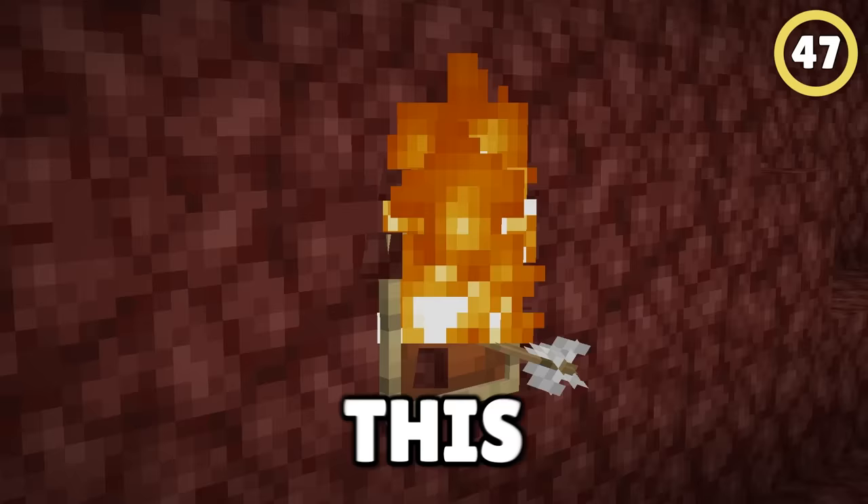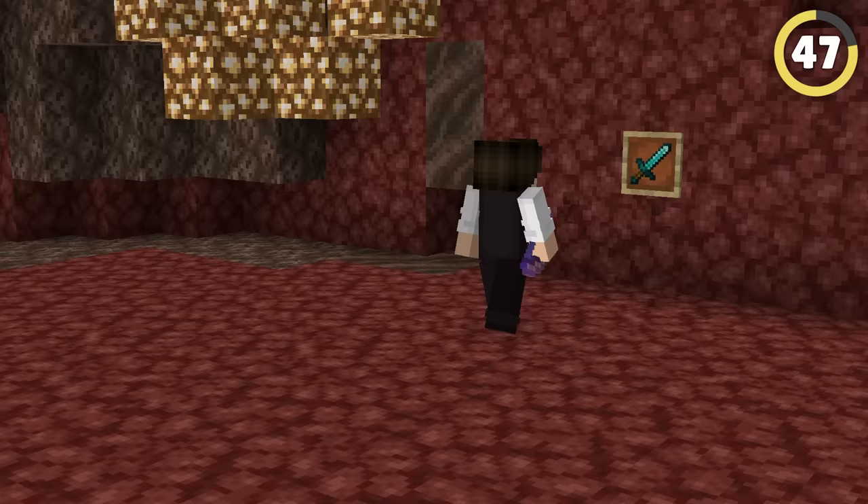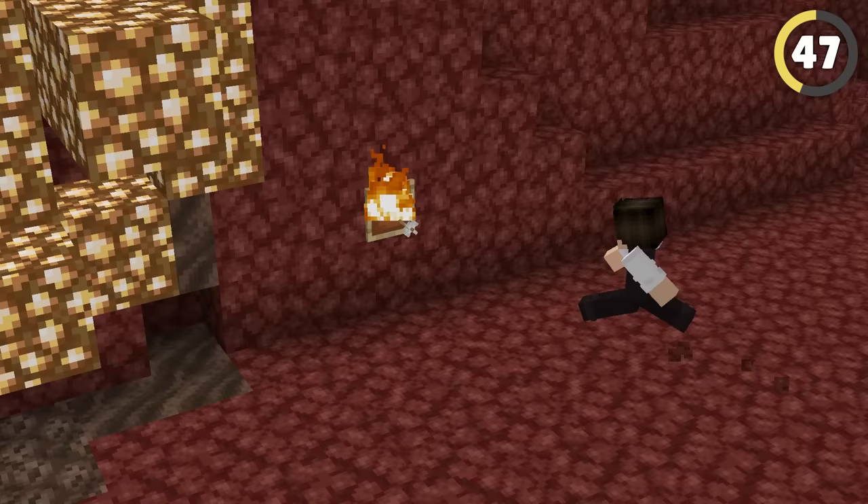This fire will never go out on its own. If you have a picture frame with an item in it, you can shoot the item with a flame bow. It creates a flame in the item's place, meaning it'll stay there as a decoration forever.